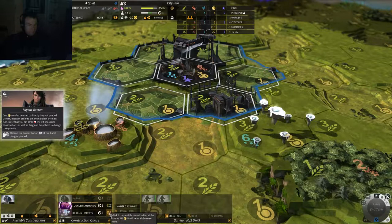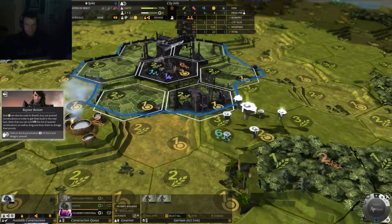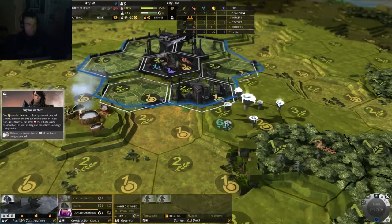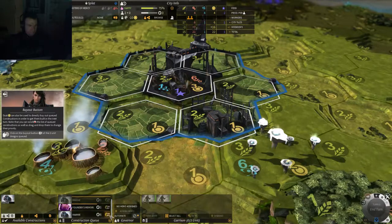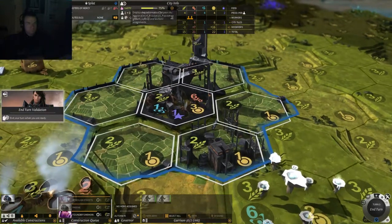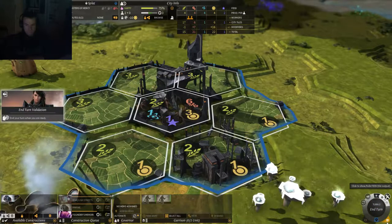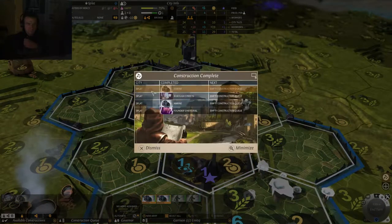Alright, so we're buying the marines and ending the turn. Here's our construction and what has happened in the last turn: Marine built, Borough built, and Founder's Memorial. Each once a unit is constructed, it's placed in the city garrison.